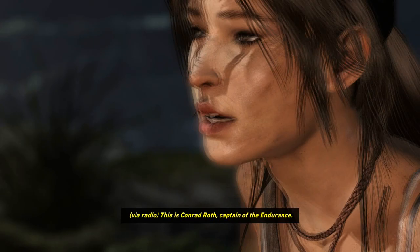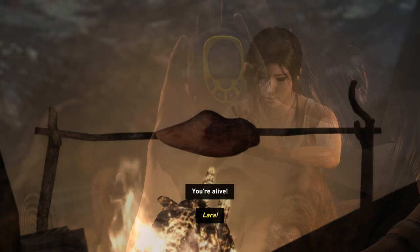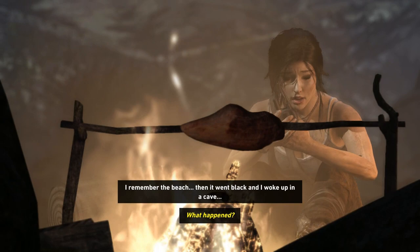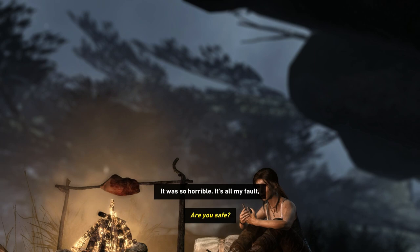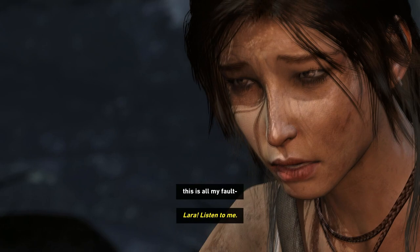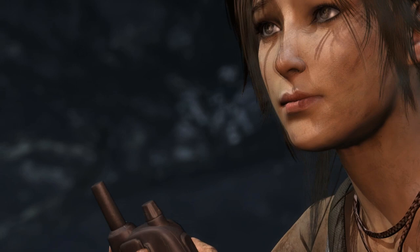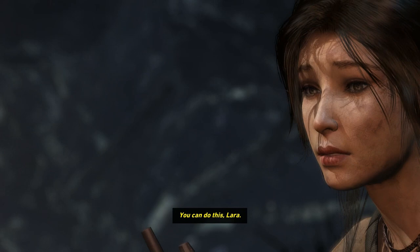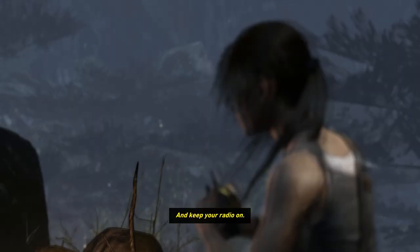Radio call: 'This is Conrad Roth, captain of the Endurance — we are shipwrecked on an island inside the Dragon's Triangle.' Lara says: 'Roth, you're alive!' He replies: 'Easy — are you okay? What happened?' She explains: 'I remember the beach and then it went black. I woke up in a cave, there was a crazy man and a dead body.' Roth says: 'Where are you now? Are you safe? I sent an SOS from the Endurance before I abandoned her. I've spoken to the others, we're regrouping at my location. I have to stay here — you can do this, Lara. Remember when we climbed Snowden? The key was just keep moving. Remember everything I've taught you — you're ready for this. Keep your radio on.'